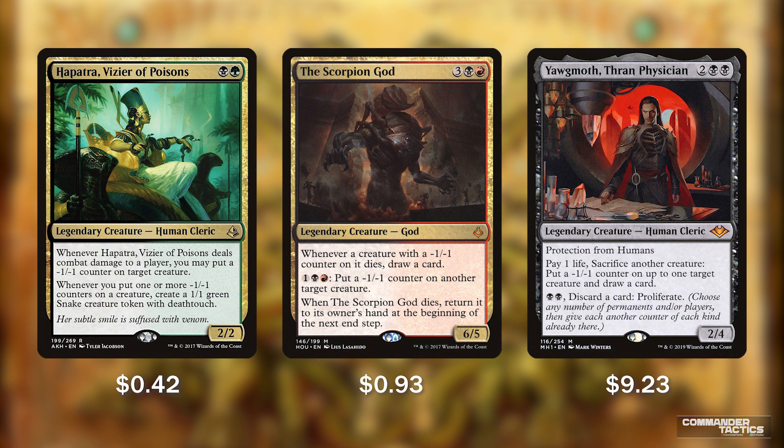Hapatra Vizier of Poisons is a human cleric — 2/2 for a black and a green. Whenever she deals combat damage to a player, you may put a minus 1/minus 1 counter on target creature. Whenever you put one or more minus 1/minus 1 counters on a creature, create a 1/1 green snake token with deathtouch. Keep in mind Hapatra's effect triggers regardless of whether she was the one placing those counters.